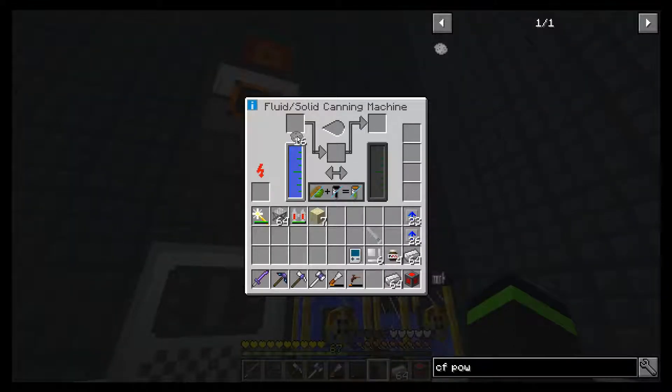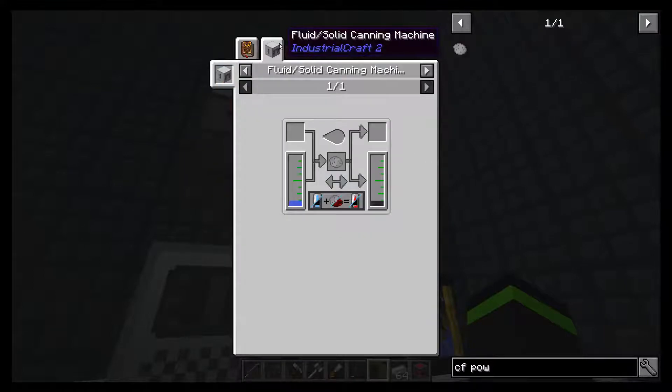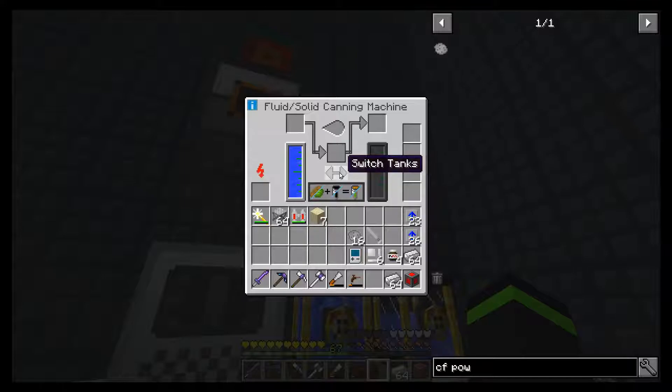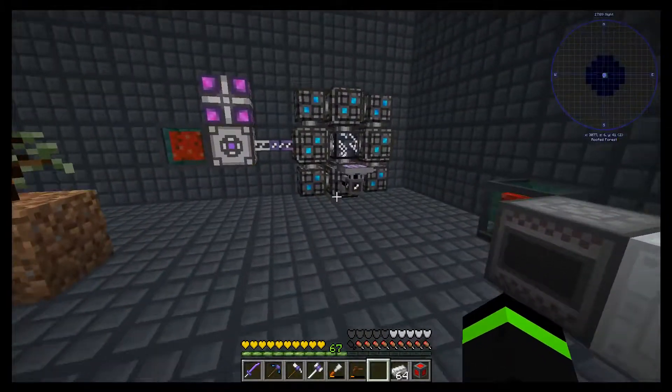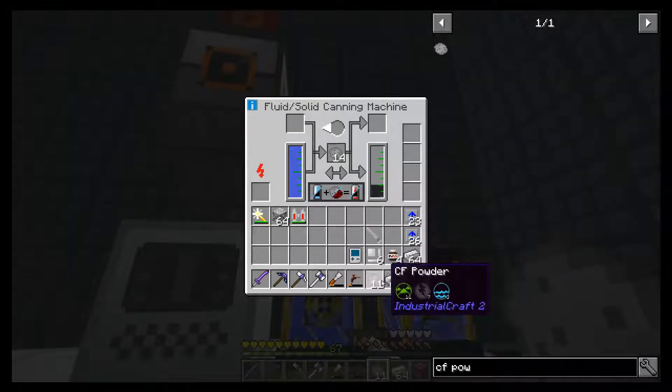And then we chuck this in here. We need fluid enriched. Toss that in here. So that should give us this.